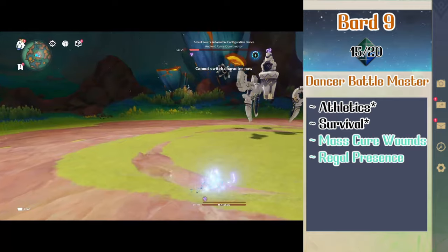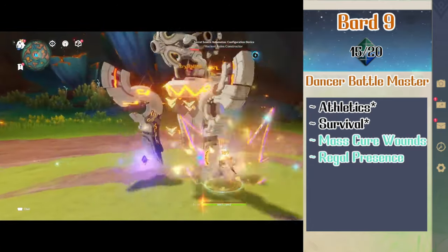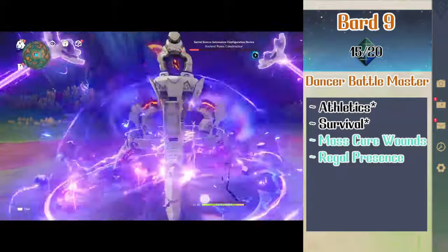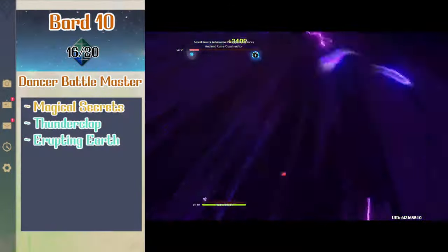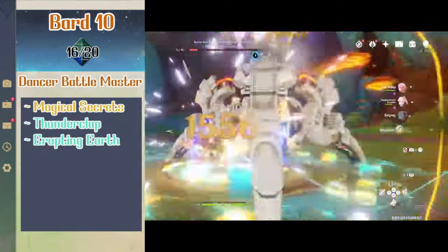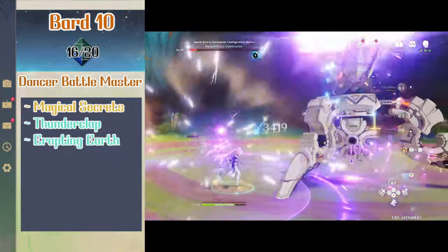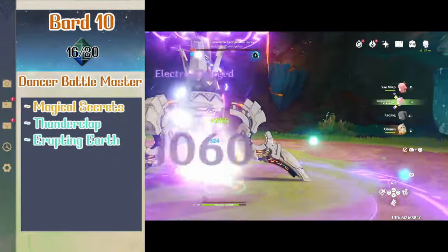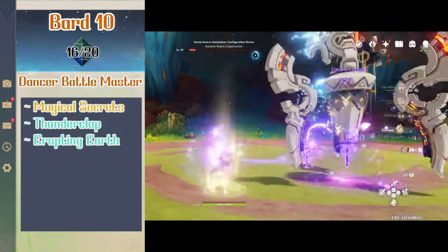At level 9 bard Shilonen gets expertise in athletics and survival, and gets access to 5th level spells, which she picks up in the form of massier wounds and regal presence. At level 10 bard Shilonen gets magical secrets. This lets Shilonen learn any spell from the bard, cleric, druid and wizard classes, so when she can learn a new spell or replace an old spell she can pick any from those classes. She picks up the cantrip thunderclap and the 3rd level spell erupting earth.